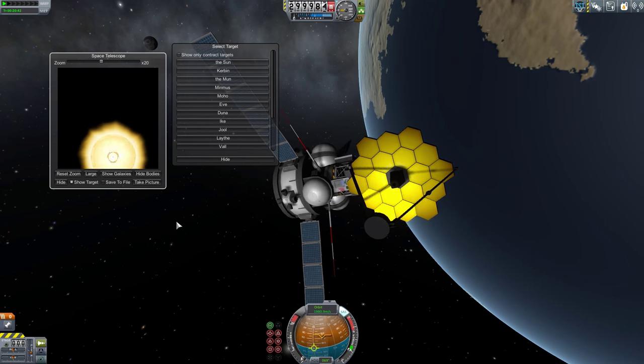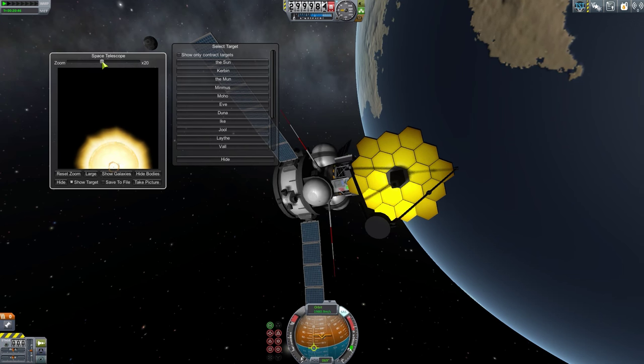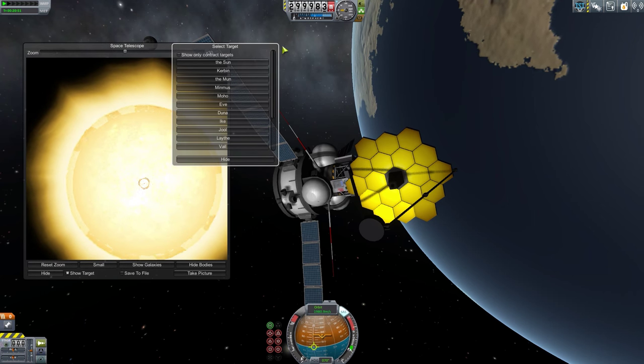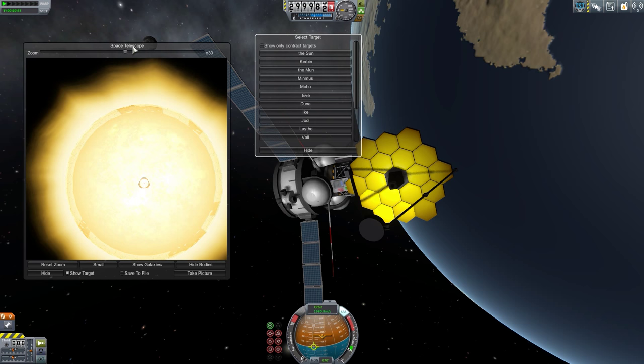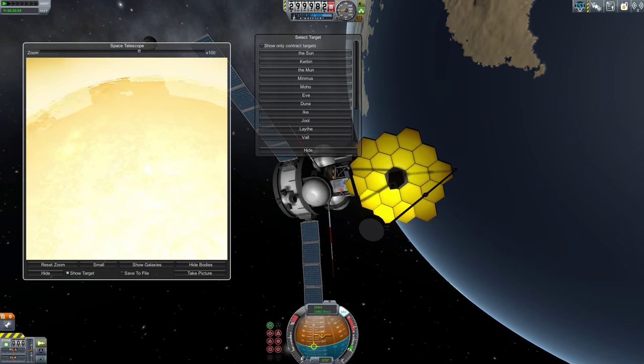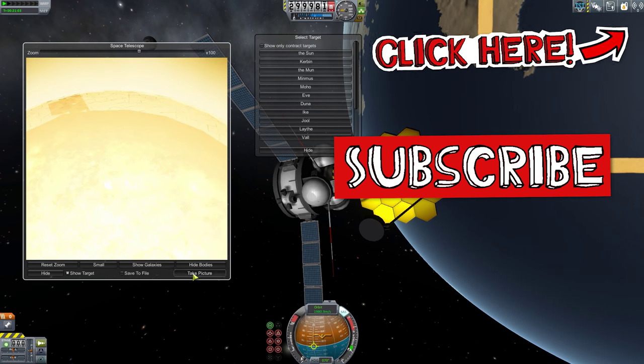If you enjoy constructing interesting science packages for probes and rovers, then I highly recommend the Tarsier pack. Being made to actually do something for the science reward is a really nice addition to the game, and the parts themselves won't bloat out your install. I'm Tiny Pirate, this has been Two Minute Mods. Subscribe and catch the next episode and let us know if you have a favorite mod we haven't covered so we can look at it soon.